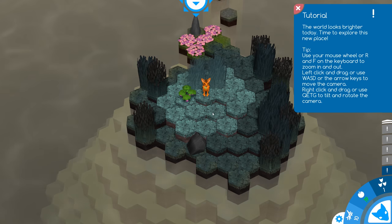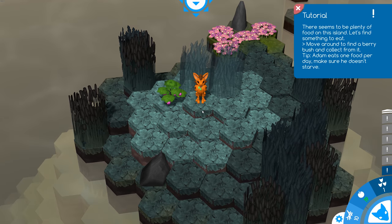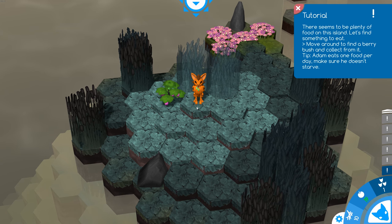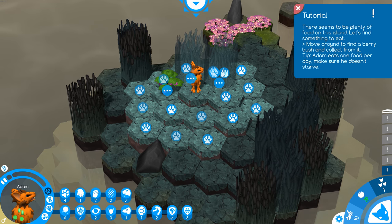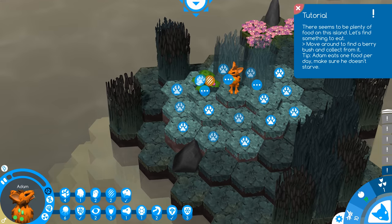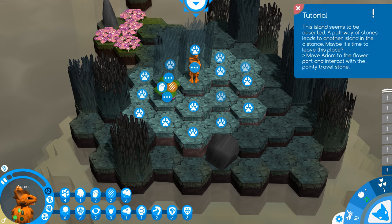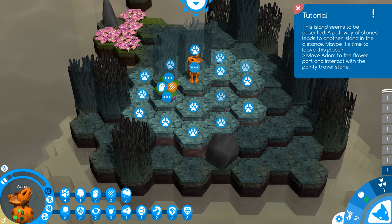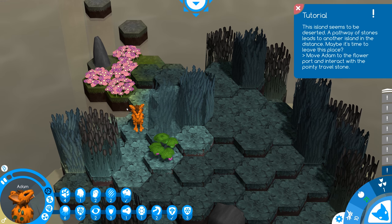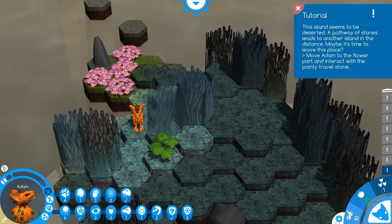Go to the next day — it looks like he grew up a bit. It tells us we can zoom in and out with the mouse wheel, and we can rotate the island so we can see other parts. It wasn't immediately obvious to me what I had to do — you have to click on him to get the options, or you can hit Tab and get all the options of places you can move. It's saying to collect some food from the berry bush. Sometimes these icons overlap so it's hard to select them — just rotate if that happens.